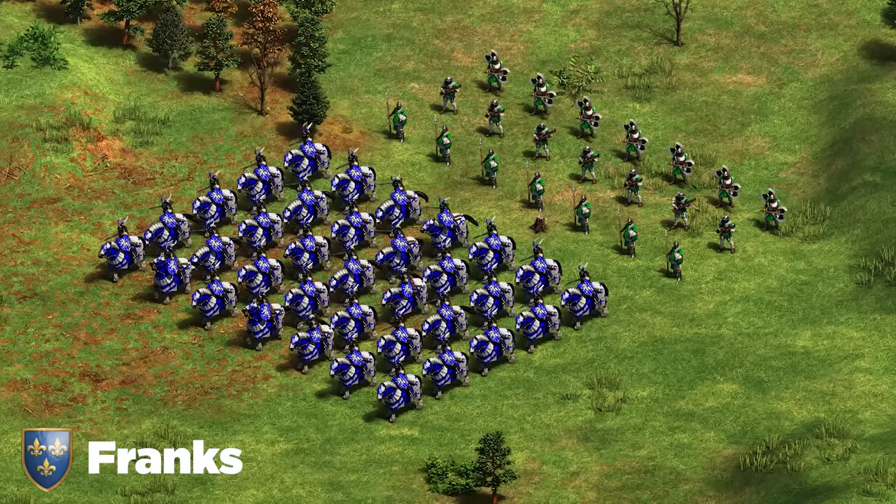Next up we've got the Mayans. Mayans thrive with their Plumed Archer or Arbalest as back-line DPS — and because of their longer-lasting resources you tend to get more gold, so again I'll suggest a double gold comp. Go either Plumed Archers or Arbalest as your DPS unit, and for your front line go Halberdier or Elite Eagle Warrior depending on what you need: Halberdier is good against cavalry, and against skirmishers and archers Eagle Warrior is much better. You'll also have double javelin Skirmishers once gold starts running out. For siege, Siege Ram or trebuchet.